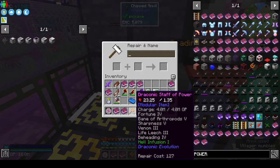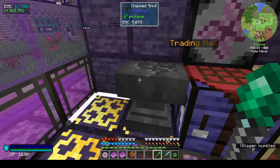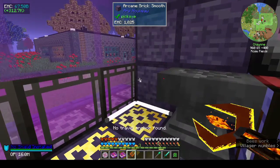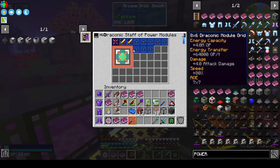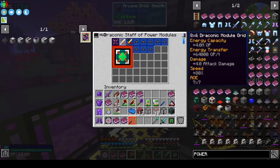So we have Fortune, Bane of Arthropods, Sharpness, Venom, Life Leech, Beheading, and Hell Infusion. Repair cost 127 — a lot of levels. I also put some modules on the Staff of Power: a wider area of effect and damage.